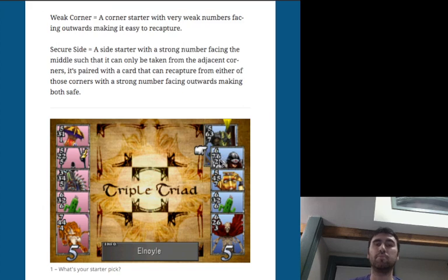Biggs and Wedge, our second card at 6-6-2-7, would be safe in square 9 because its 6 up can't be beaten by their 6 down, and its 7 to the left is safe. It would also be safe in square 7 with two 6s facing out, and even in square 8 with three out-facing sides — all of them are safe.